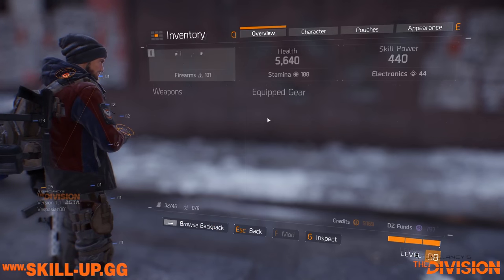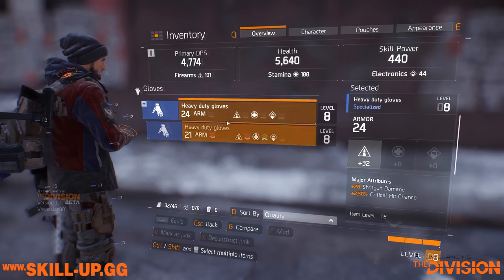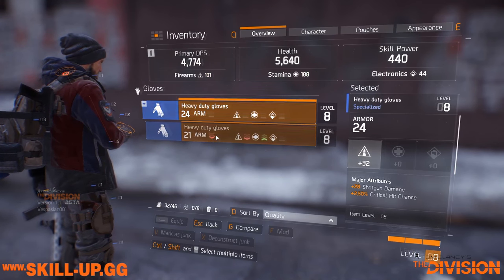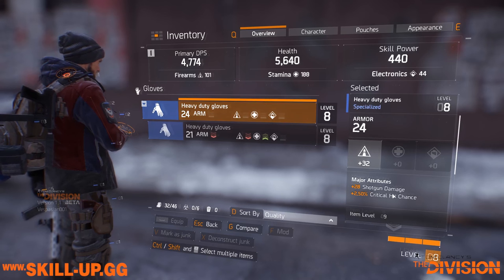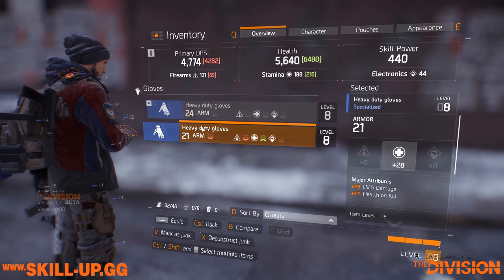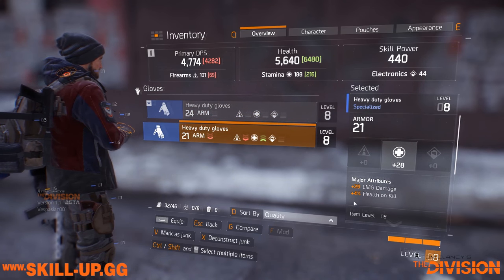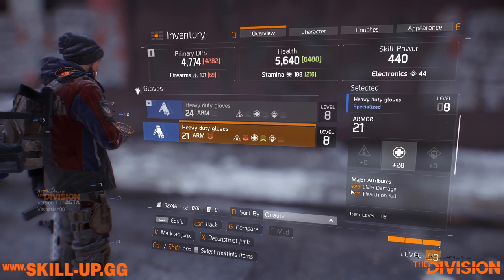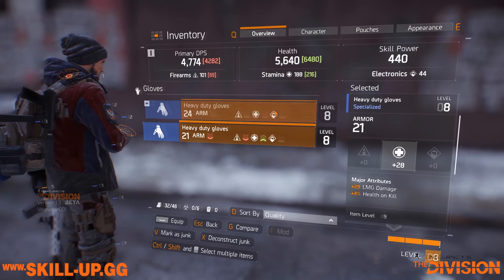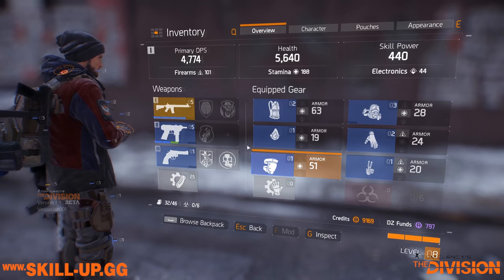The other thing to point out quickly is that your gloves can also have weapon modifier damage on them. I don't actually have anything that buffs assault rifle damage — here you can see shotgun damage and LMG damage. I'm desperately looking for a pair of gloves that increases my assault rifle damage. I'm not exactly sure how that 29 value breaks down, but regardless, you do want to be looking out for a set of gloves that match the weapon types you are using.